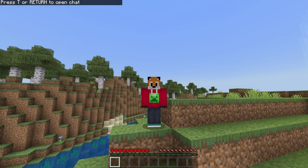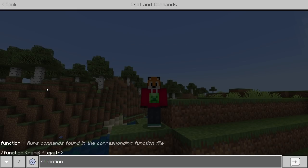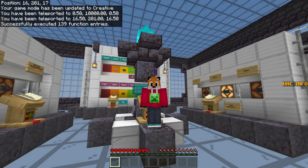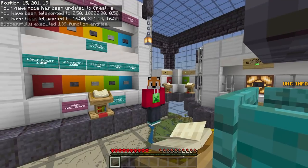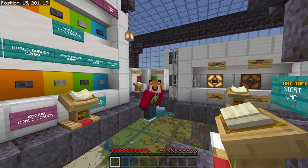Then all you need to do is type in a function — this is why we needed to activate cheats. Hit the slash key on your keyboard (if you're using a controller, you'll need the pop-up keyboard), then type slash function install. Hit return, and you will now be inside the building on top of the world. That's it — then you can play. Function install, that's all you need to do.